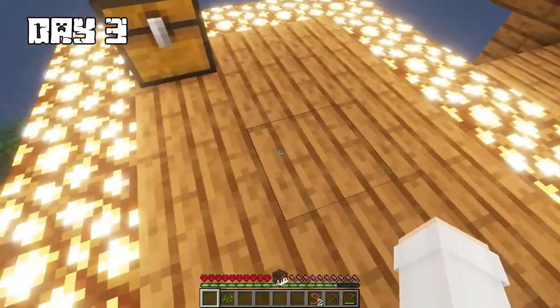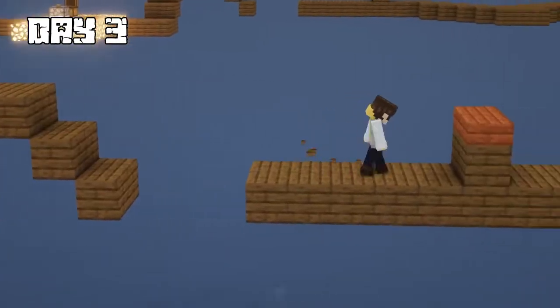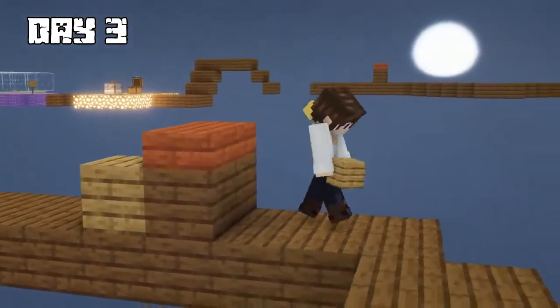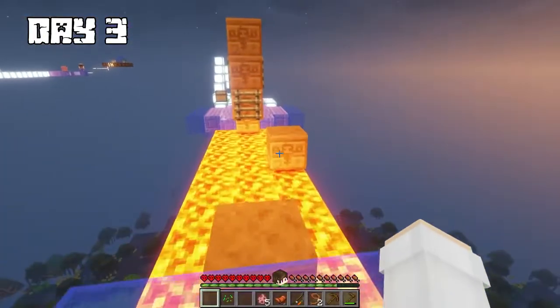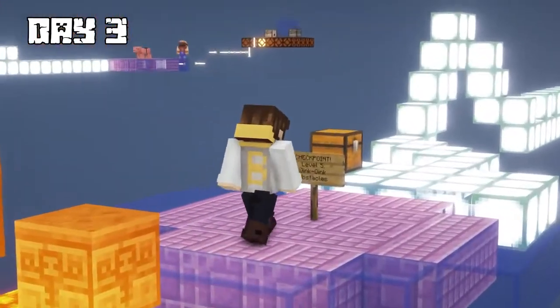I made it to a horse race section and found a chest filled with several goods. I decided to skip the horse and go on foot, but I realized I did need one to get through. Instead, I used my wooden planks to cheat the system. Once I made it to level four, it was a mini lava obstacle course that I finished pretty quickly — not too bad, but really hot.